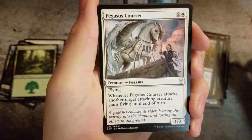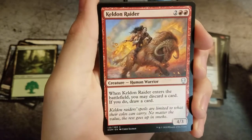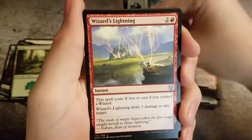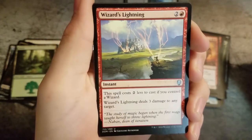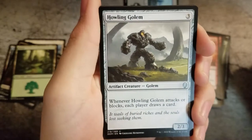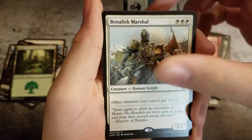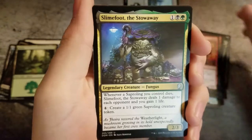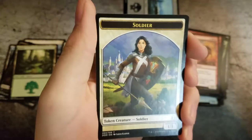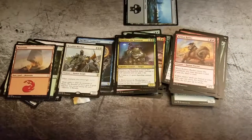Pegasus Courser, Keldon Raider, Broken Bond, Wizards Lightning, Howling Golem, and a Benelish Marshal. Slamfoot Stoway for the legendary mounting, and a Soldier Token. At a Soul Token fits.